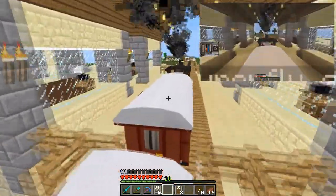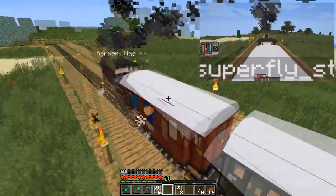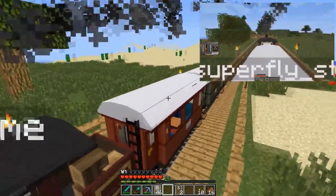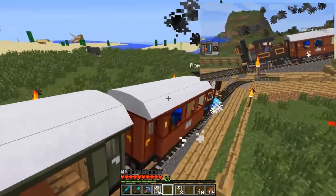Just entering and leaving the desert station now. It's not a particularly massive station, but it'll serve its purpose. We're hoping to have some sort of theme going on around this area sometime — we'll get around to it.